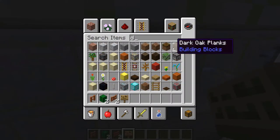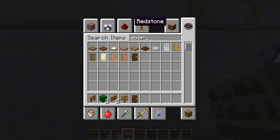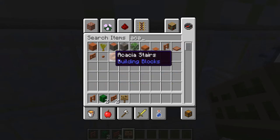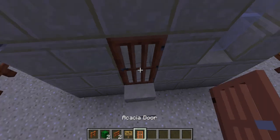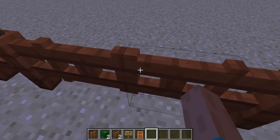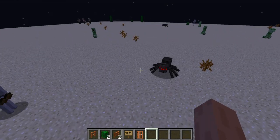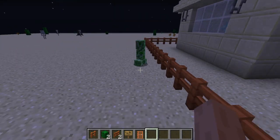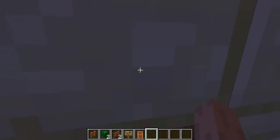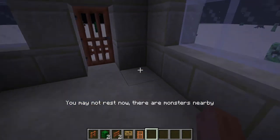And I also need a door. Put this door down so it will go here. Once you pass through those fence gates... Now it's night time. There's spiders here. Let me get to my house and let's sleep. We can't rest now — there are monsters nearby. Let's get out of the house.